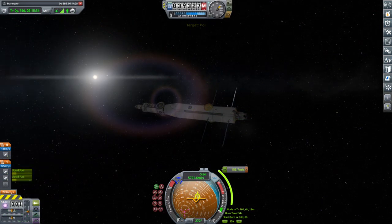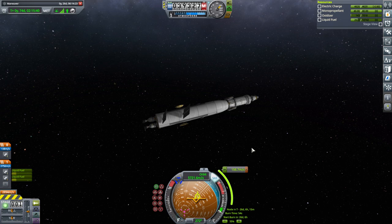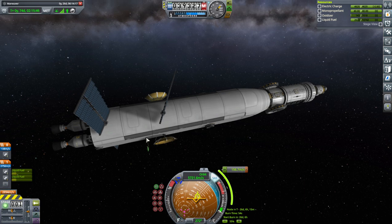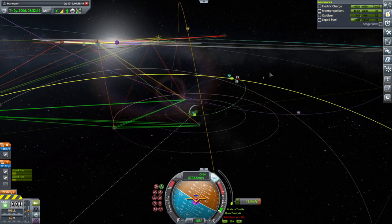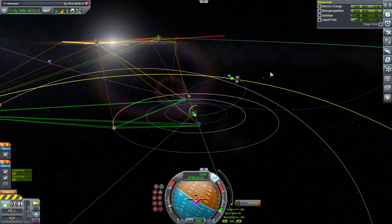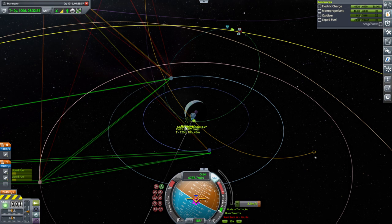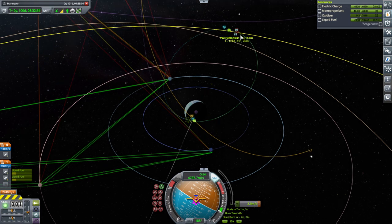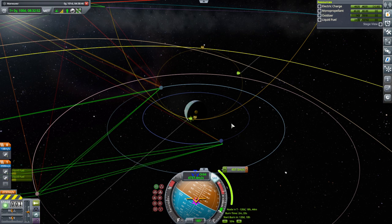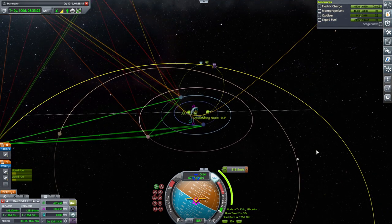This one has full comms because it's got the 88-88s - two of them. That means it can't help the others because it doesn't have sufficient relay range; it's only got this one little relay antenna. This one's just doing a direct capture. We do want to do it properly because our capture burn here gets us a Paul encounter immediately. And hopefully that stays the same. Well, we could probably fix that - there we have an encounter. It costs a little bit more than expected, but it'll be fine.